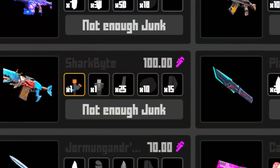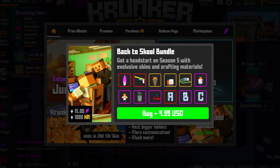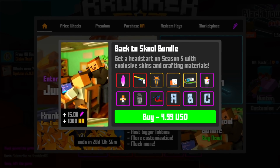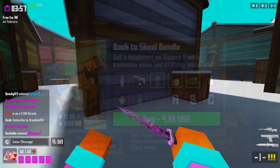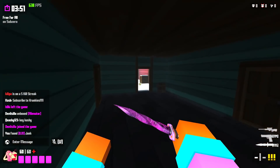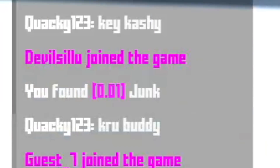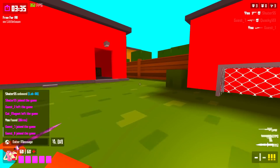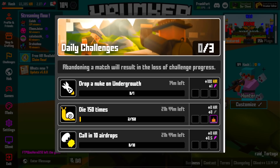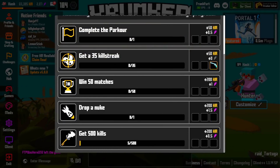With every single item you craft you're going to need junk, and a lot of it. There is a brand new thing you can buy in the shop called the Back to School Collection, which gives you five junk and one uranium — that could really help you get started in Season 5. For most contraband-tier items you're going to need at least 50 junk. In my opinion the best way to get junk is to play challenges, because a lot of the new challenges they've added will give you junk for beating them.